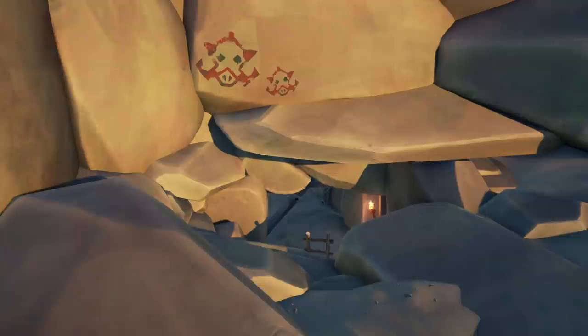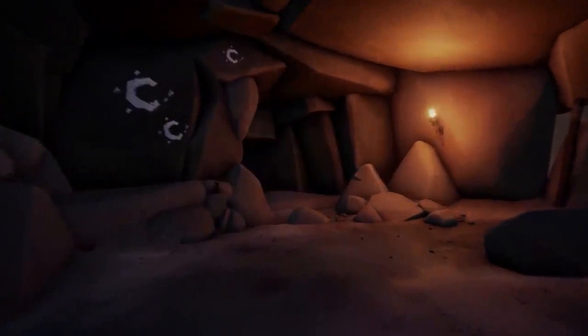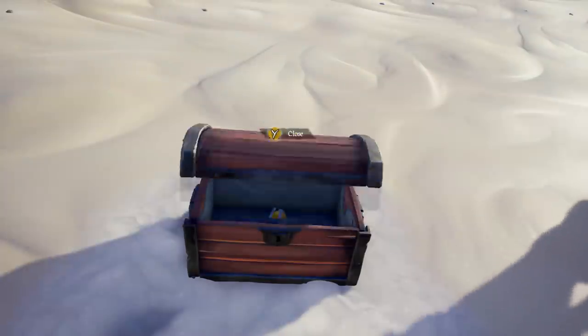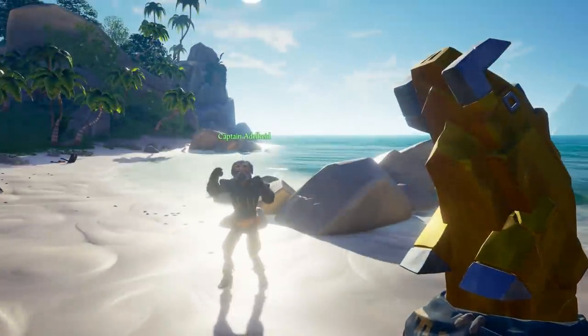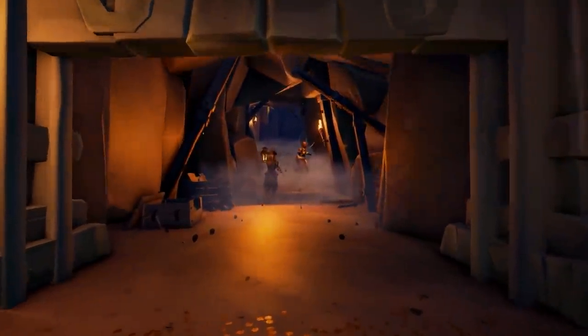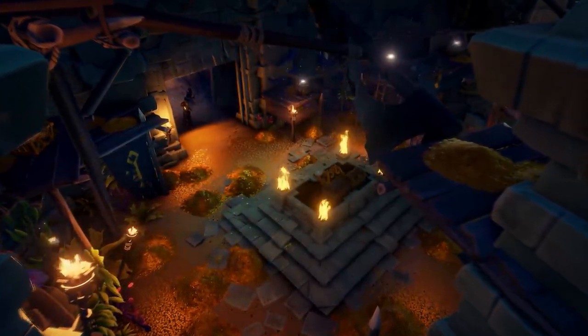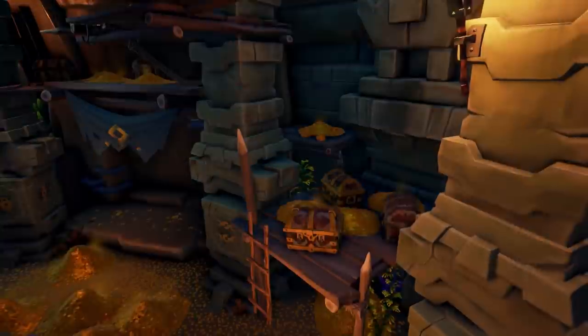Sea of Thieves has now had three updates to their basic Voyage types. The Gold Hoarders with their Gold Vaults — these were put in place by the Gold Hoarders themselves after the defeat of their leader. They scrambled to keep all the gold within the Gold Hoarders' lair safe, and hid them across the world in these ancient vaults for us to essentially steal and sell back to them. It doesn't make much sense at all, but let's just roll with it.